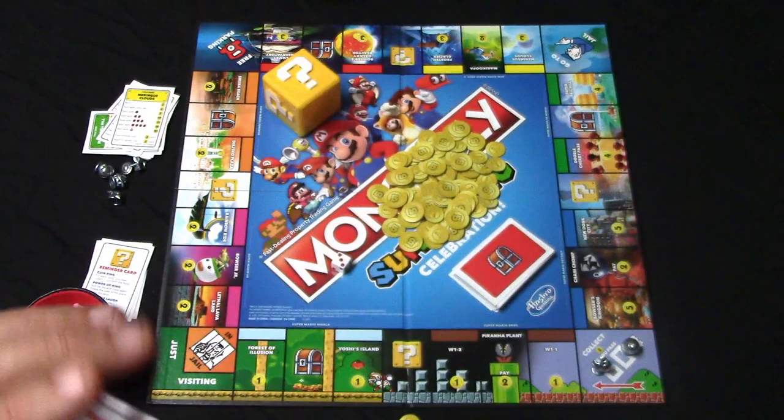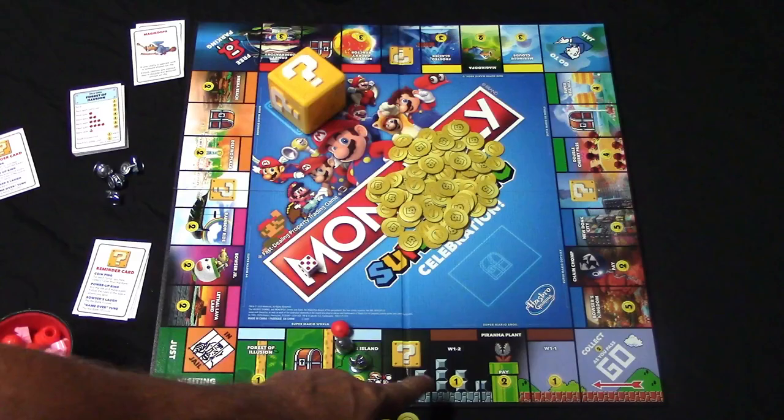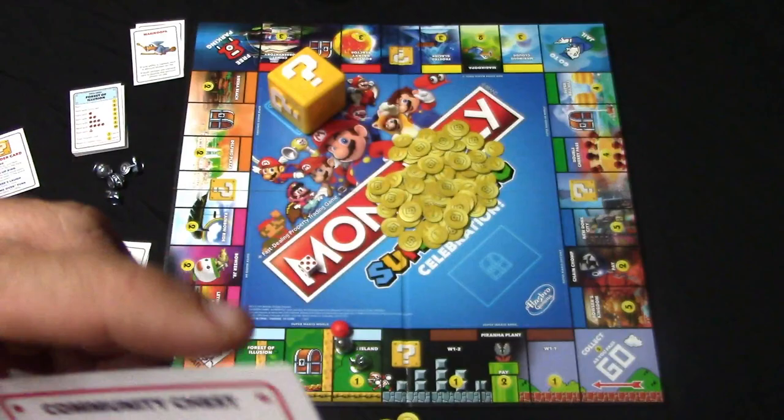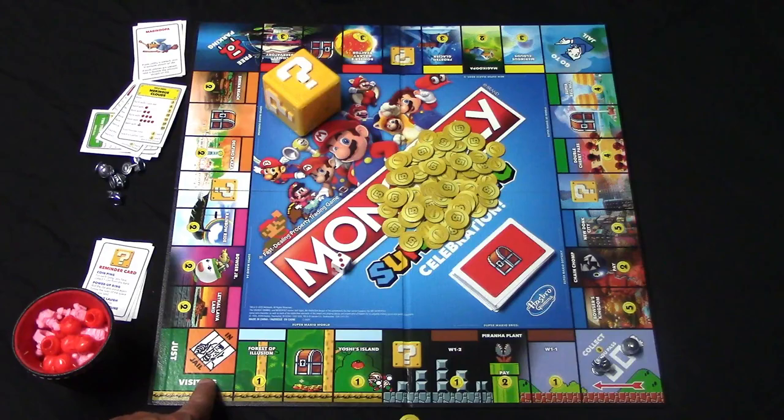Some of the other spaces on the board: we've got the piranha plant — you'll end up paying two coins to the bank if you land on that. We've got the question block space and the community chest space — you'll pick one of these up anytime you land on a community chest space and there are several different ones. Here's one that says collect one coin, here's another that says collect one coin, here's one that sends you to jail, and here's a get out of jail free card — you'll also be able to trade this card with somebody, and this will get you out of jail for free.